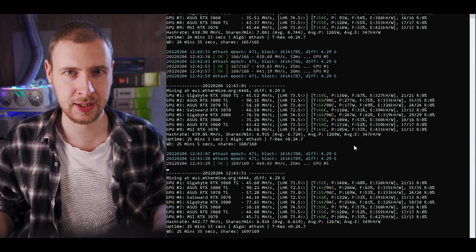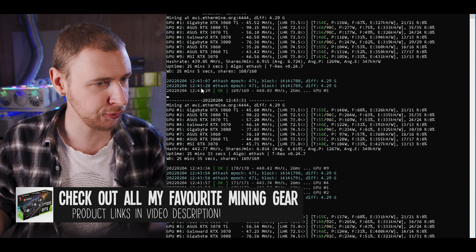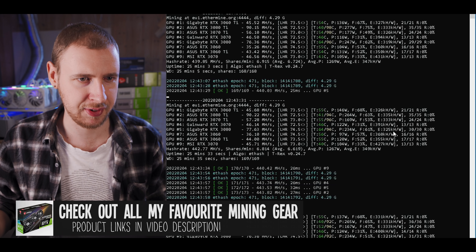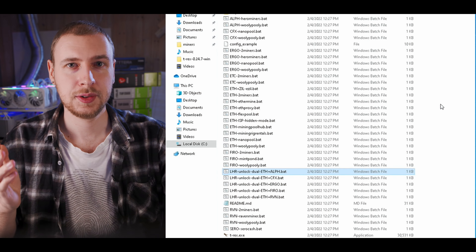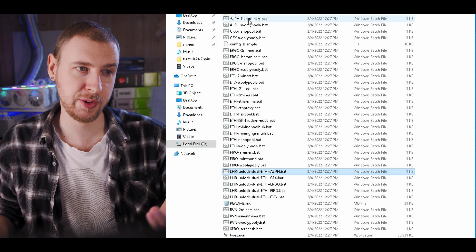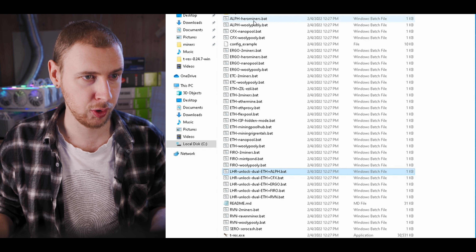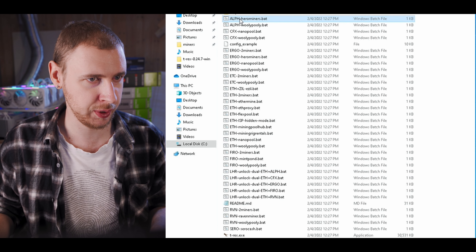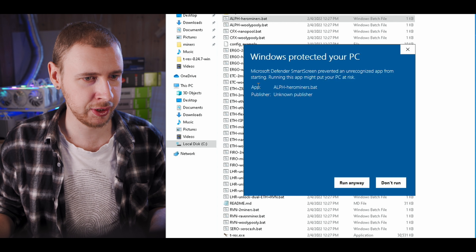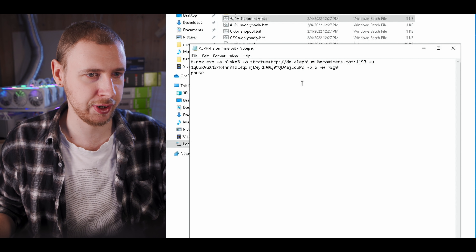Just for reference, this is what I'm getting mining just Ethereum with the 74% partial unlocker — about 440 megahash at about 1270 watts of power consumed. To mine Alethium, we just need to open our T-Rex Miner folder. Very conveniently, there is actually an Alethium preset in the folder for Hero Miners pools. We're going to right-click on that and hit Edit.